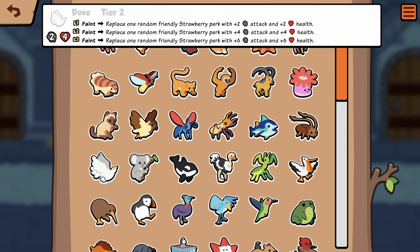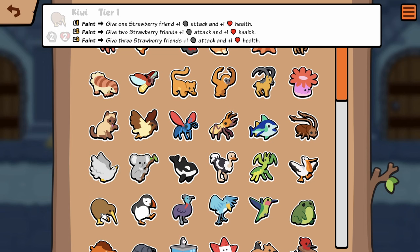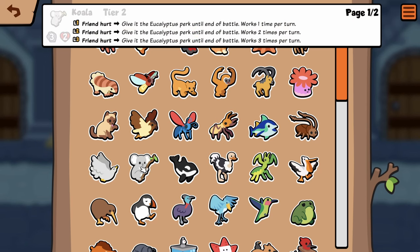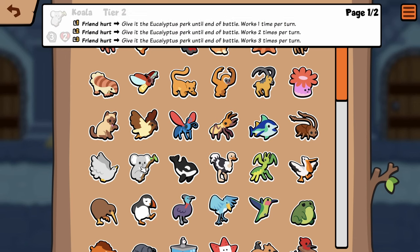Dove — replace one random friendly strawberry with plus two plus two. So it's essentially what Kiwi used to be, since Kiwi is now only a faint. I don't know, that seems kind of bad. Koala — friend hurt, give the eucalyptus perk until end of battle, works one time a turn. Eucalyptus: take one less damage. Interesting — so it's like a baby Garlic.